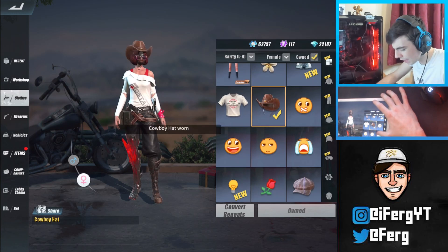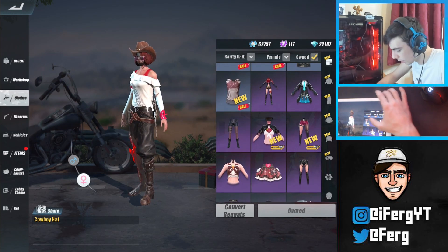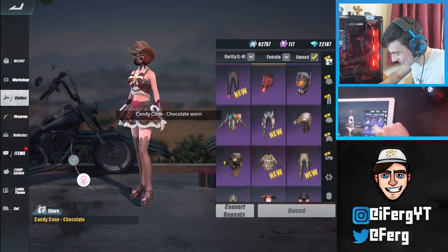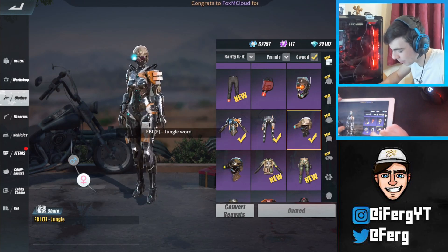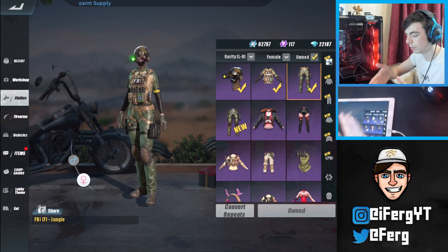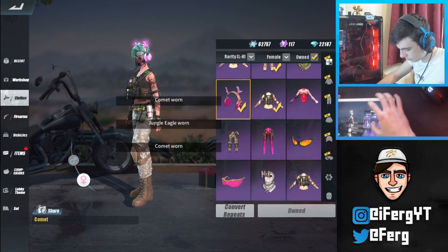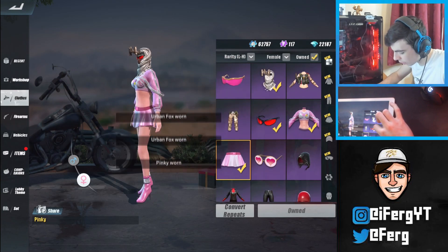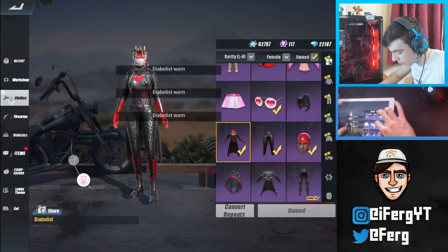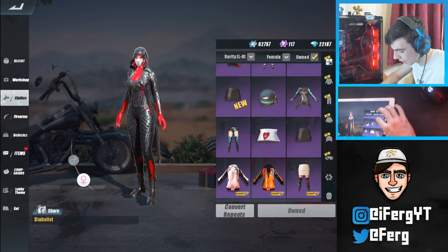I feel like I haven't seen many people rock this hat — it's not rare but you just never see anyone using it. Moving into the epic items, they're kind of standard epics. There's a cool outfit here, and the Manthus exosuit which was a battle pass skin. I'm not really into the green battle pass skins — I prefer the more vibrant ones. Some more random battle pass stuff and a starter pack skin I thought was actually really cool — if it were rare I'd use it, but it's not.